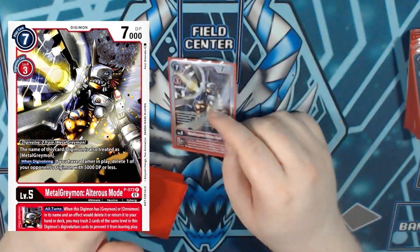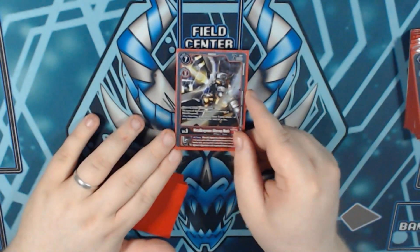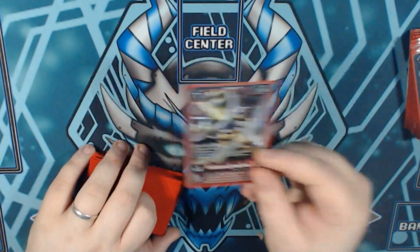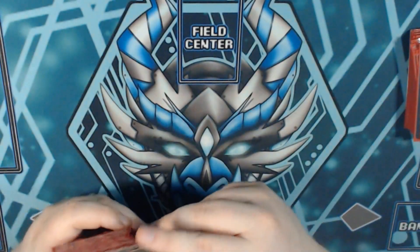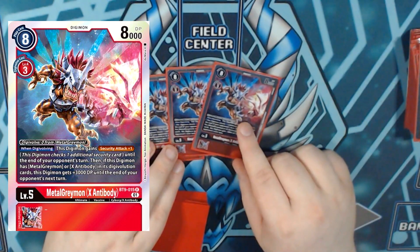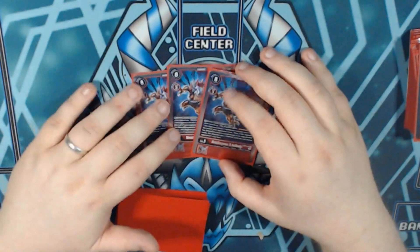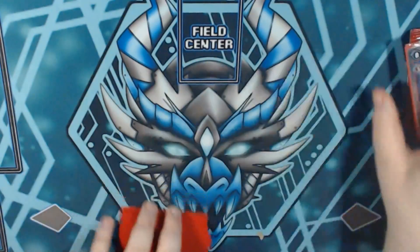One copy of Ulforce's Mode. We're running triple copies of BT9 Greymon X Antibody for protection, and this just helps add a little bit more. It can be treated as a Metal Greymon and can digivolve on top of the Metal Greymon, so we're essentially playing 5. This is why we're running 3 copies of Metal Greymon X — it can digivolve on top of Ulforce's Mode, or Ulforce's Mode kind of acts as one of these. Security+1: like I say we're still the OTK variant, still trying to hit hard and fast. We get the DP buff from this as well as that plus 1 security.